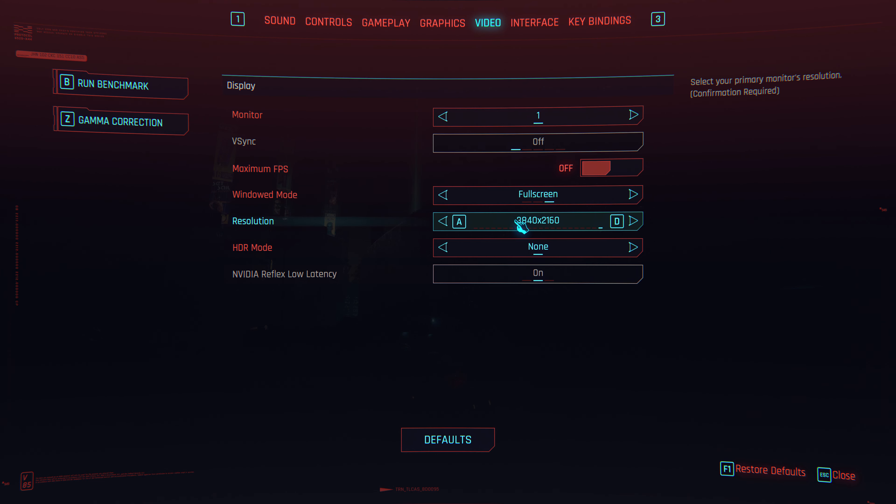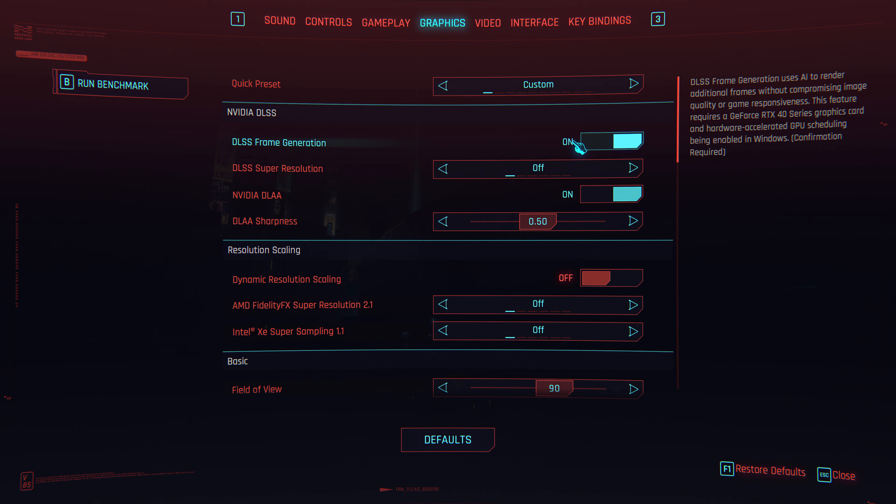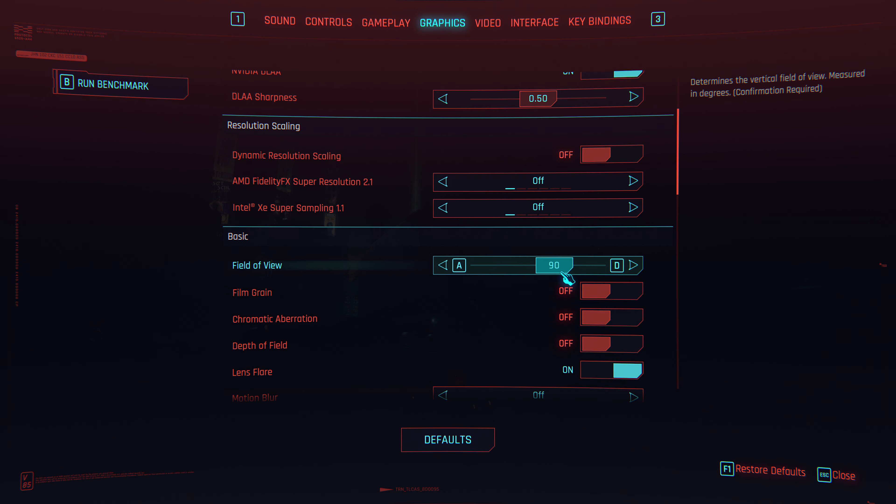We're playing at a resolution of 3840 by 2160. This time I'm using frame generation in addition to deep learning anti-aliasing. Deep learning anti-aliasing is an AI-based anti-aliasing mode designed to improve image quality. This feature requires just an NVIDIA RTX graphics card — so you don't need a 40 series card to use this. It doesn't actually do any upscaling; it's just like an AI version of anti-aliasing.